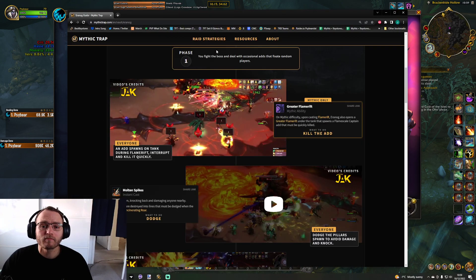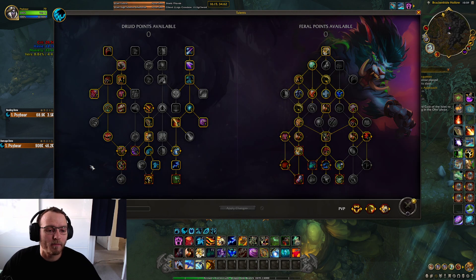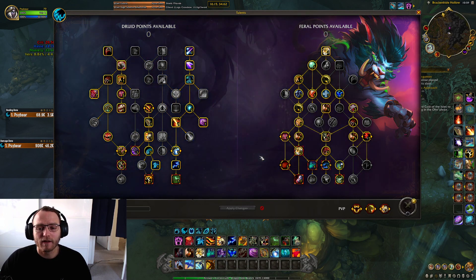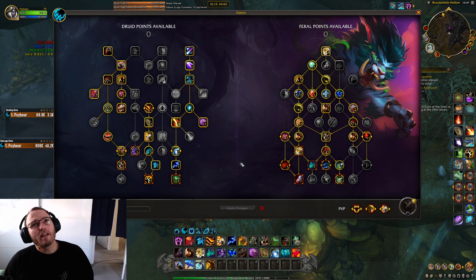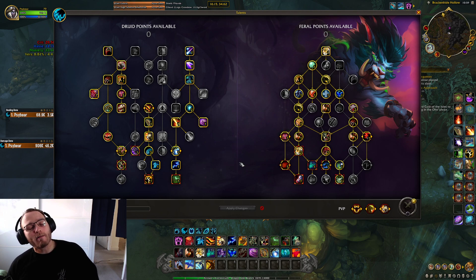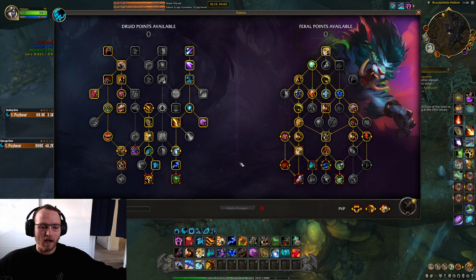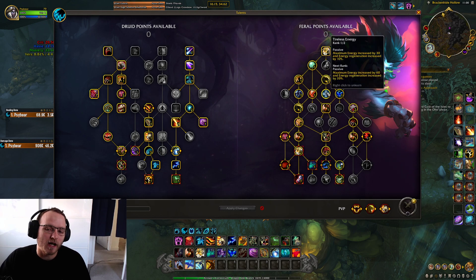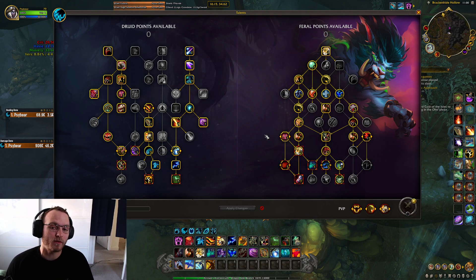The next boss is Teros. Teros is a pure single target boss — that's what I've got this build for. On Mythic, he's definitely pure single target. In melee, you might be okay to just stand purely in melee and not have any problems, in which case you might not need Lunar Inspiration. You could probably just go Double Tireless Energy if you want to. I might take Lunar Inspiration depending on the aspect of heavy movement on that fight.